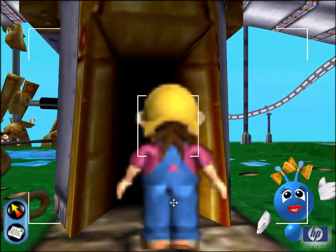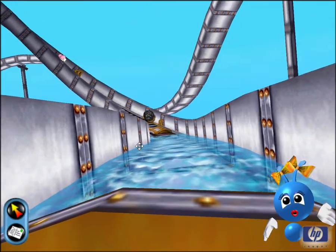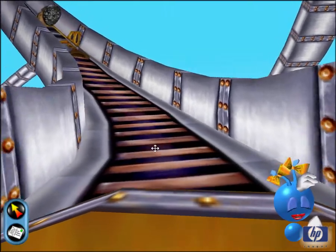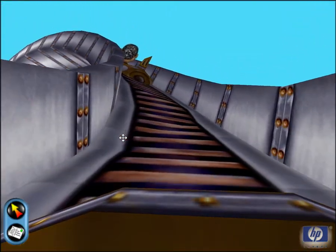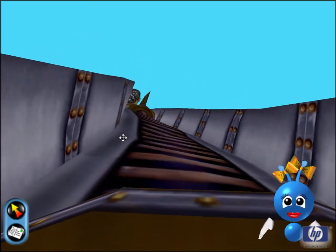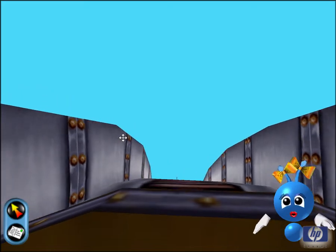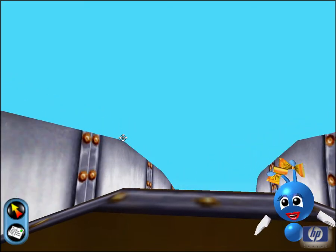Get off the ride. Why not build some sideshows to entertain the less adventurous visitors? Click on the Attractions button at the bottom of the screen and choose Build Attraction from the menu. Move the mouse to look in different directions. To send an email postcard, click the Send Postcard button or click the Selection Mode button to get off the ride.